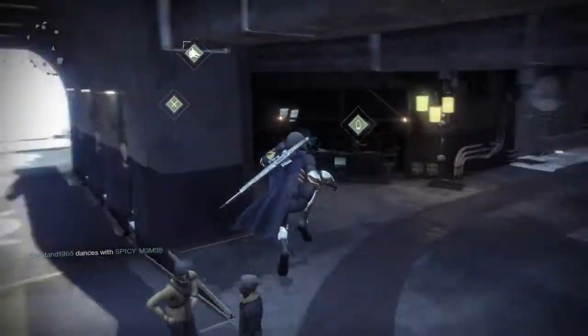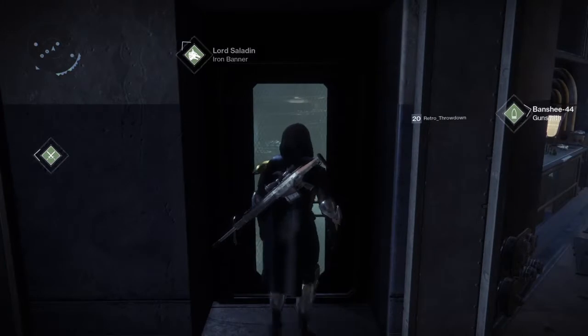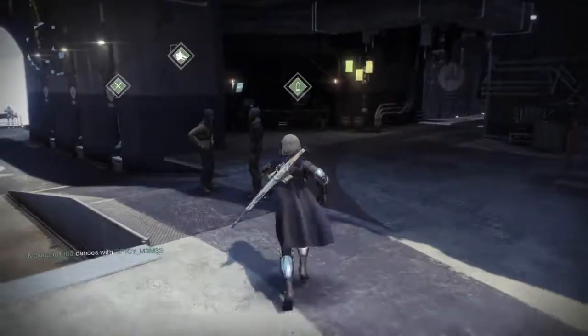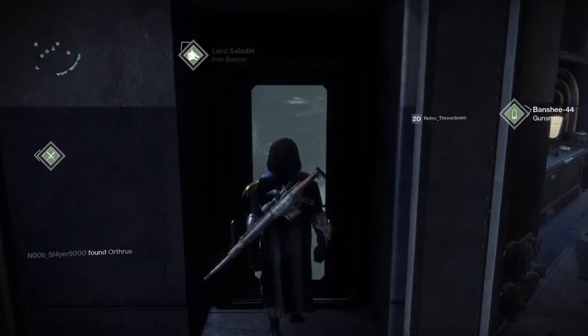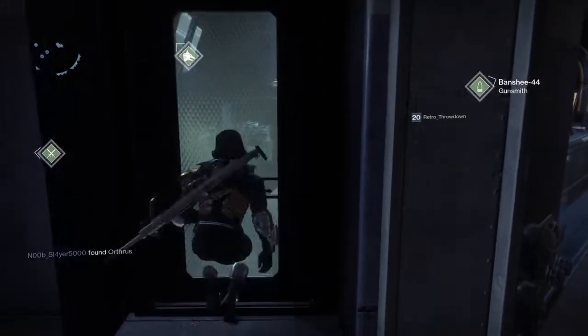Then you'll want to follow me to the gunsmith. There is a door that is closed but leads into his area — this is what we'll be glitching through. Get as close as you can to the door and use the emote you just got. Your foot will kick up, but what's important is that when it comes down, immediately crouch and it will suck you through the door.